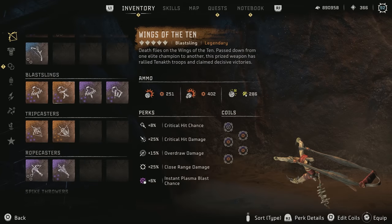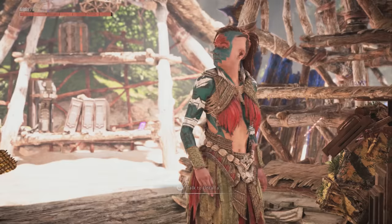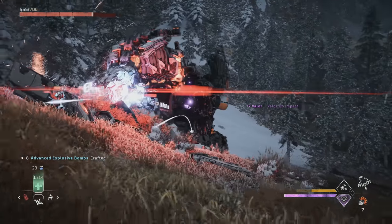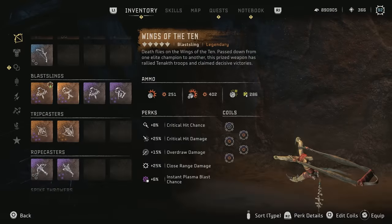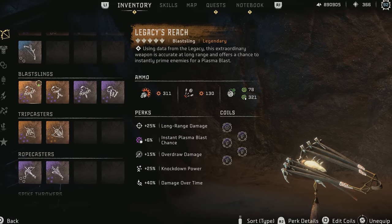Another legendary you can easily get is the Wings of the Ten Blast Sling, which is a reward for bringing all 12 Black Boxes to the Collector in the Memorial Grove. I'm hoping the knockdown mechanics of Blast Slings get fixed with the DLC patch, in which case they'll likely become very useful. The Legacy's Reach Blast Sling is also a solid option to pick up if you're planning to do New Game Plus.